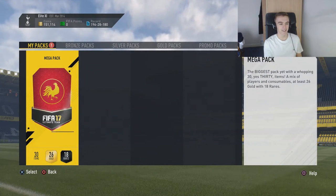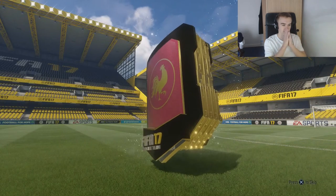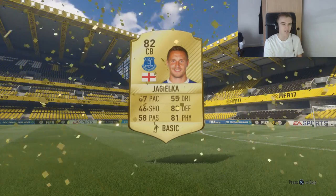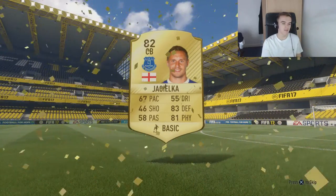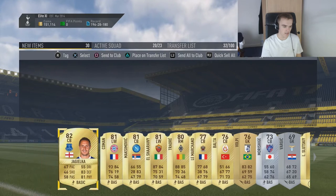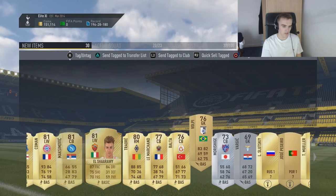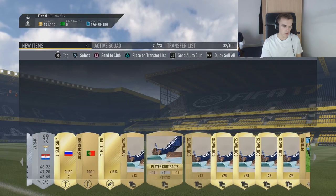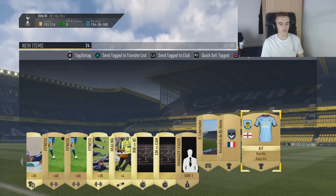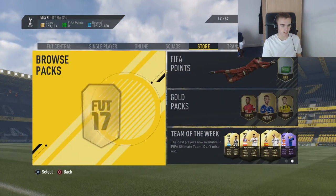Oh gosh, the mega pack. Okay, are you ready? Because I am. Let's do this. No, it's not a walkout. We got Phil Jagielka. That was so bad — that was a really bad, just... oh. It's actually awful. We got quite a few decent players, though, that we can sell on — all of them, just look at them. And then we got this silver here. Like, some of these will actually be of some use. I've genuinely thought we were going to get a really good player there, but yeah, we just didn't cut it today.